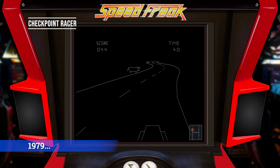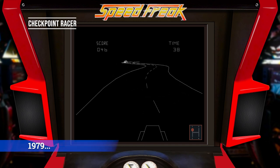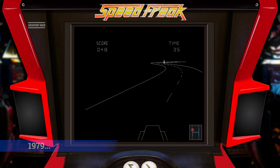1979. Speed Freak Arcade — vector graphics appear in a racing game for the first time.